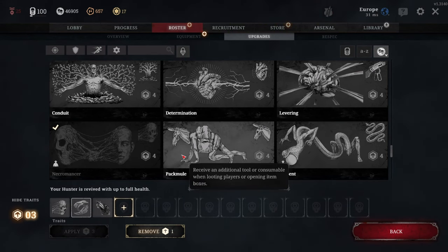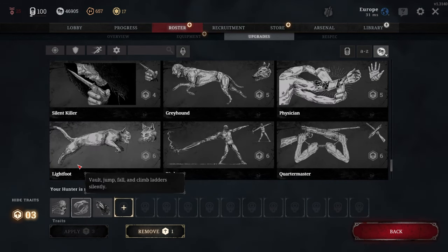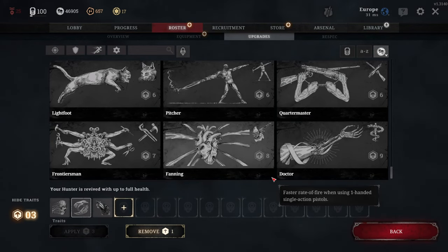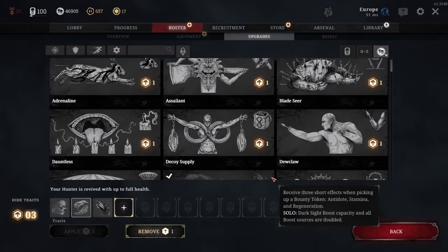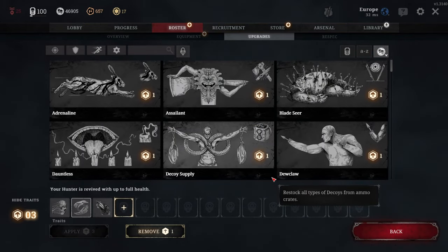Pack Mule is another great trait for solo players, as it allows you to replenish your tools and consumables quicker by gaining 2 tool or consumable charges every time you loot a toolbox or a dead hunter. Finally, Light Foot is a fantastic trait for solo players, as it allows you to jump, vault, and climb quietly, which can make a significant difference in many situations. Not only does this perk prevent you from getting hurt as easily when you move around in the bayou, but it will also allow you to sneak up on unsuspecting enemies, for example by climbing up a ladder silently. There are many more traits to cover, but overall it comes down to playstyle and preference.